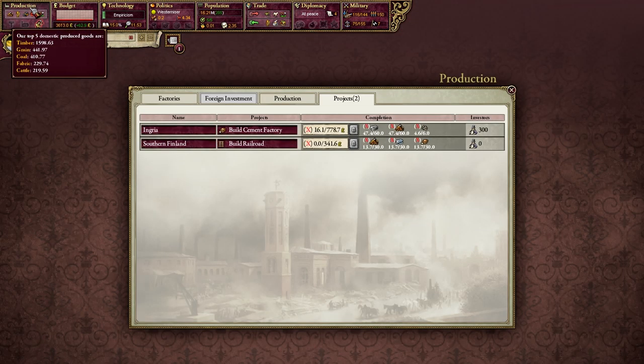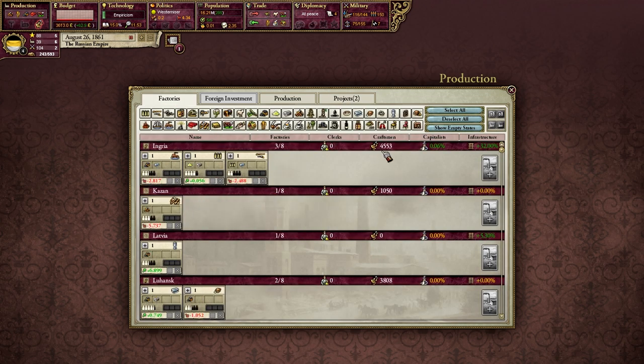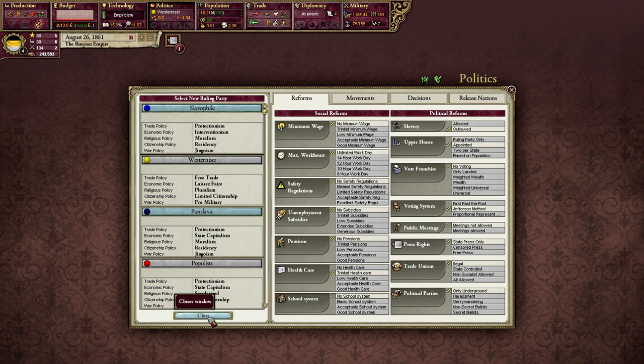Let's take a look at production and projects. Capitalists are trying to build factories but it's going to take them time. Even if they do, that doesn't necessarily mean they're going to remain open or keep everyone employed. We've got some factories, but even in states with factories, we've got unemployed craftsmen. One of the problems is that we can't subsidize — so we can't fill up the factories with our unemployed craftsmen. Another problem is that we can't build or invest in factories ourselves. Our main problem as Russia here is this government — this laissez-faire economic policy is what's killing us right now.